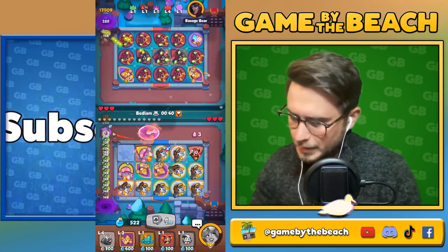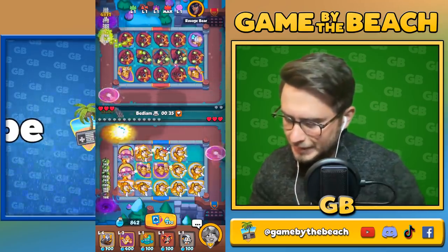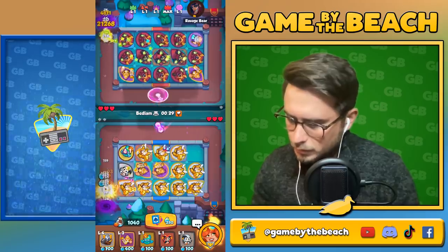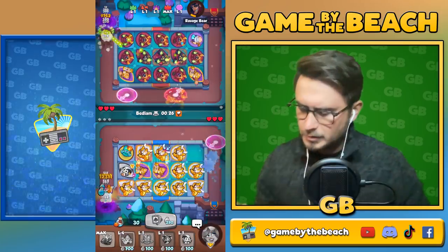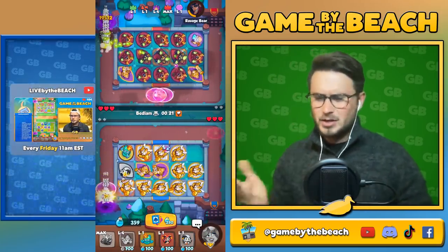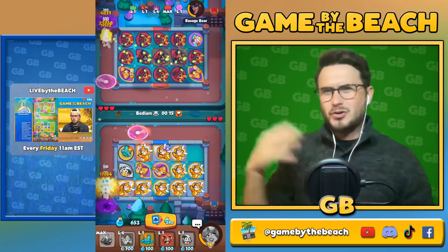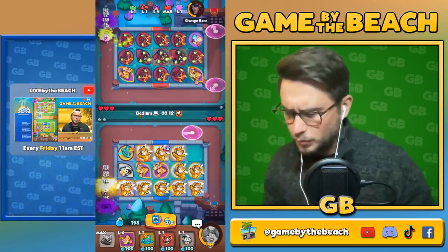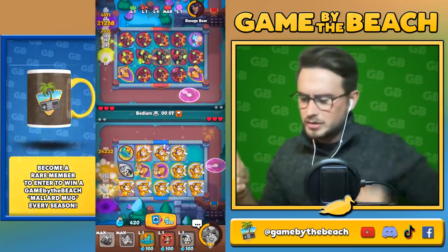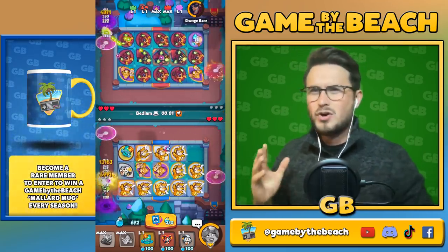Let's continue on — oh, now we're starting to do a little something! There she goes — a little rank two right there. Now we can kind of do both methods: we can merge our mimes with our scrapper, but we can also eat the remaining stuff we don't really want. Right now we've got a rank five inquisitor, three rank threes, one rank two copy, and a bunch of rank ones.